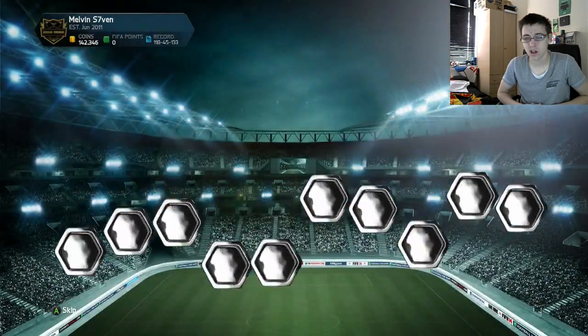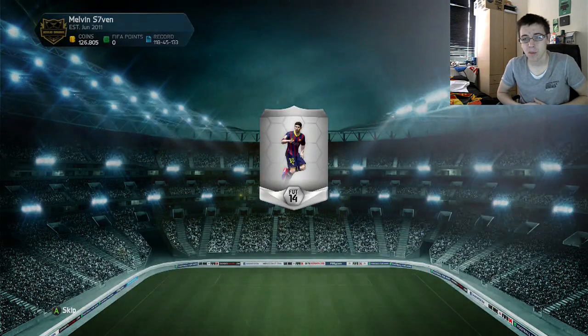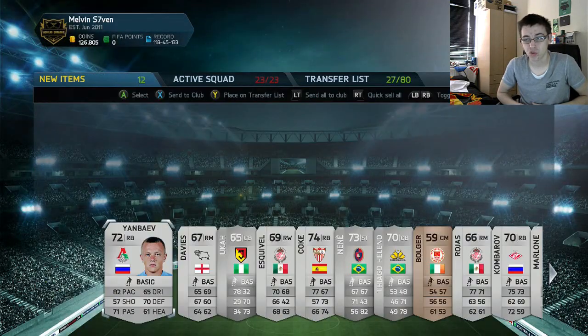A couple of packs later I got Teda. The reason I've included him is he only goes for like 600 coins, but he's a beast on Career mode — he goes up so much.